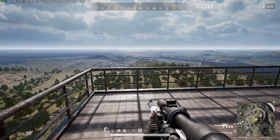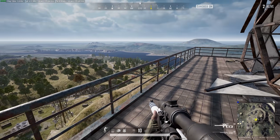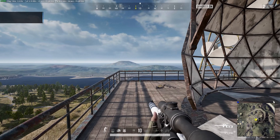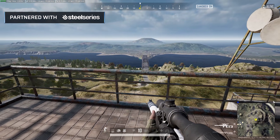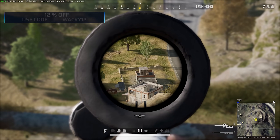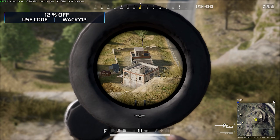Welcome guys! In the real world, shooting up and downhill is something that is misunderstood by many. Long time ago it was often believed that shooting uphill would cause your bullet to hit high, while shooting downhill would cause it to hit low.